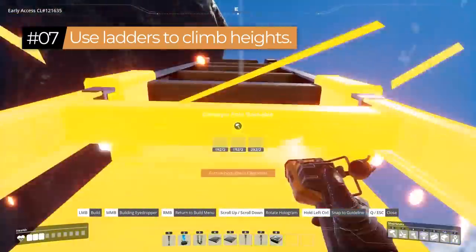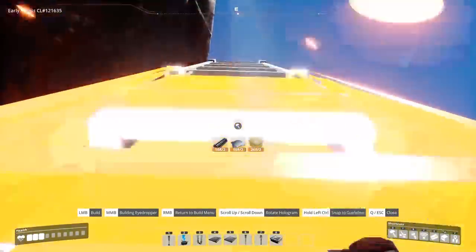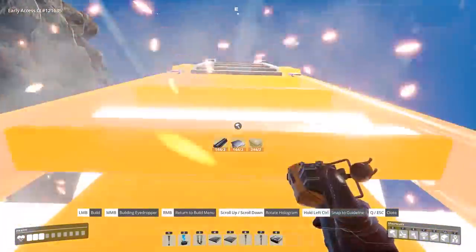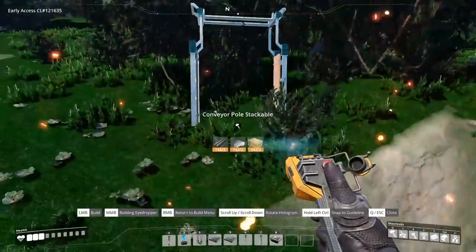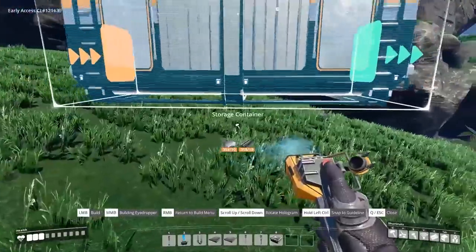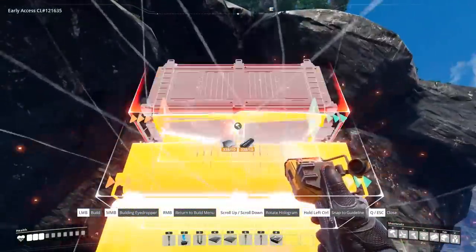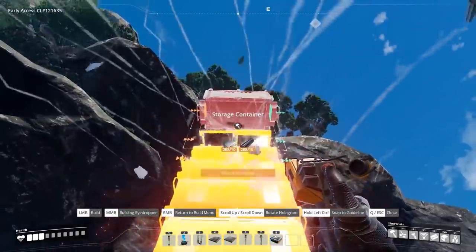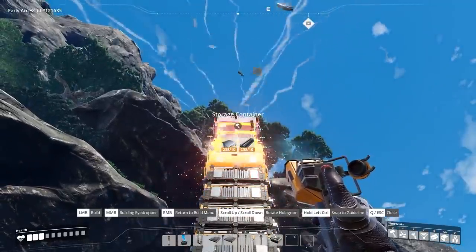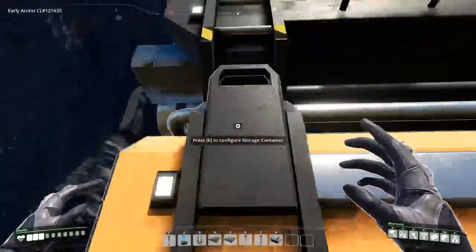Tip number seven: when exploring the world, you can stack conveyor poles to climb heights easily — just make sure you don't fall off the other side. Conveyor poles have a ladder on either side. Another way is to bring materials to build storages or industrial storages, which also have a ladder on the side and are a little less risky, though they use more resources.